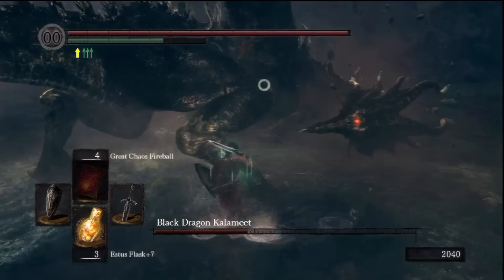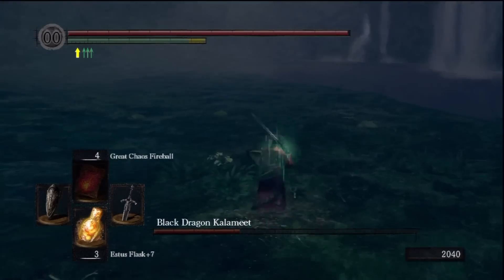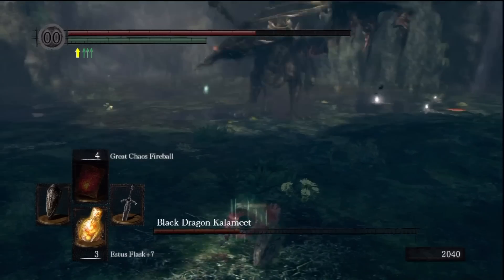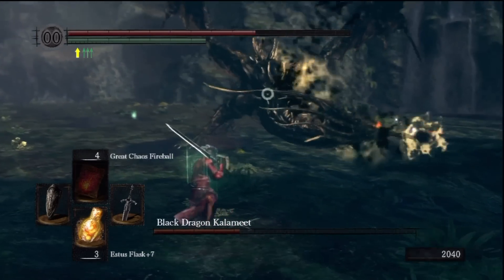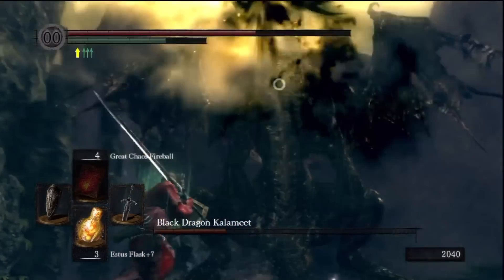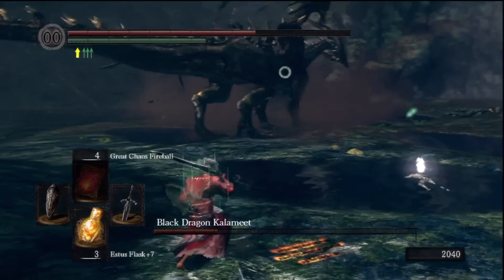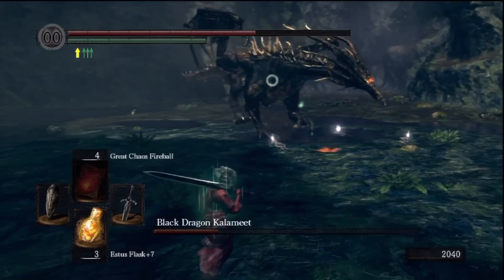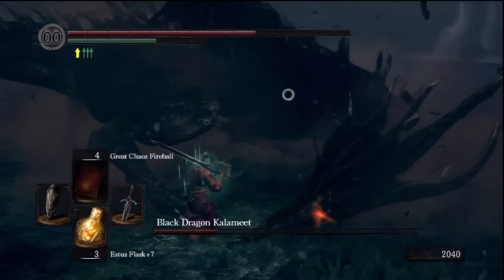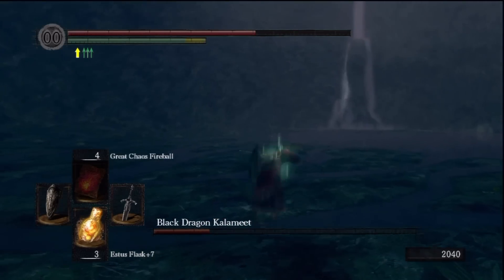The difficulty with him is that even if you get him to low health, he can still take you out in about two shots. I start making mistakes when I realize he's almost dead. You can bait him into doing certain attacks - if you're at a midway distance and behind you there isn't a wall, generally he'll do this swoop attack.